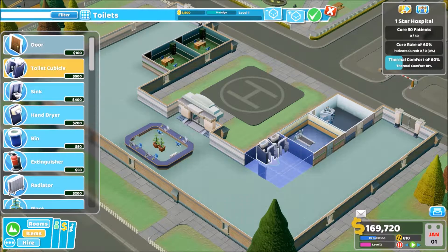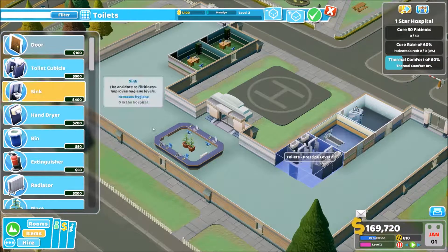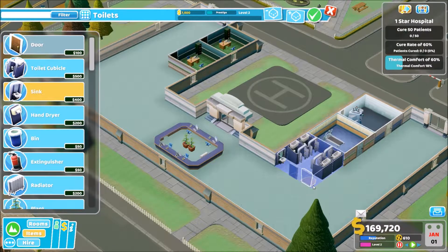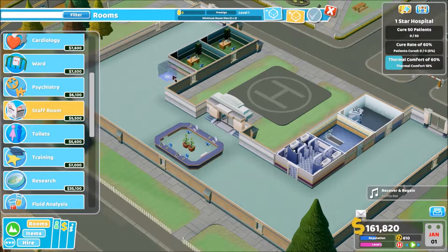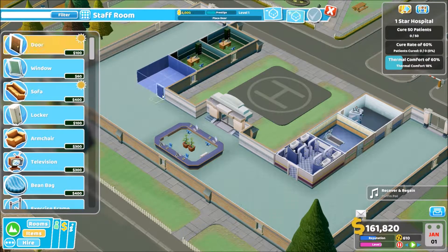It's a bit annoying the way these games work. We have to build one small basic hospital, and then as we get a bit more money we develop a bigger one as we go along. So that's that done, and then we'll also build a staff room here, and that should be the basics of everything we need to start moving forward.